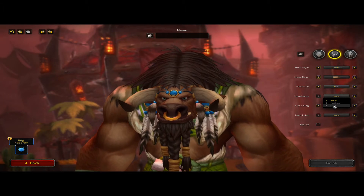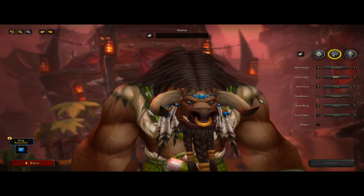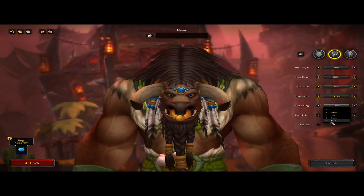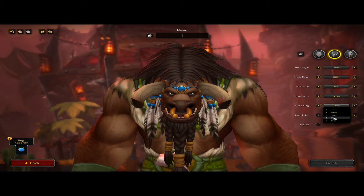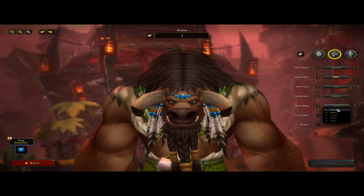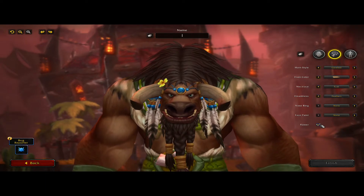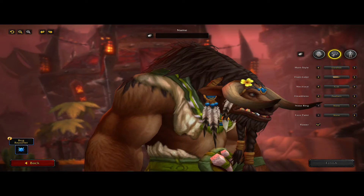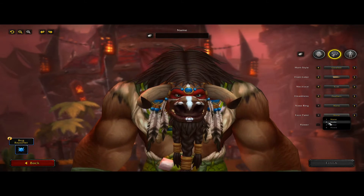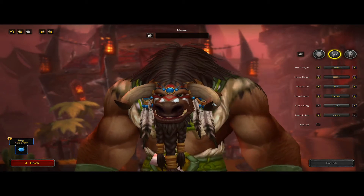Oh, I like this one. If I'm going to do feathers or tails, I'm going to do feathers. Oh yeah, definitely feathers. The nose ring — that is too big, especially if you're talking to someone. I think there's a picture on the background screen where the cow is blowing on a horn thing. I was expecting it more in the mane up there. No flower please.